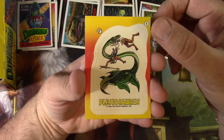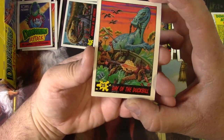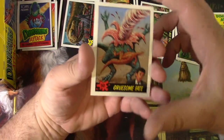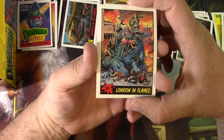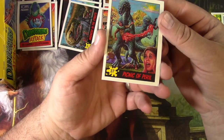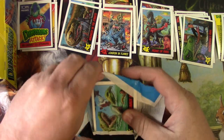Plesiosaurus chomping a guy in half in a diving suit. The facts on the back don't talk about killing humans, so that must not be a fact. Day of the Duck — the hunter made a terrible miscalculation. Anchorman's Peril. So far I haven't seen really any duplicates. Gruesome Fate — I don't know what happened there, I'll have to read it. London in Flames — that's pretty bad. Chaos Ensues, number 24. Picnic Apparel — haven't seen this one yet; the boom box is telling you the bad news.